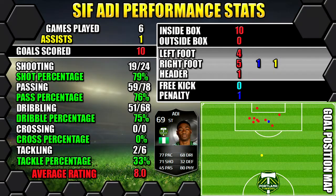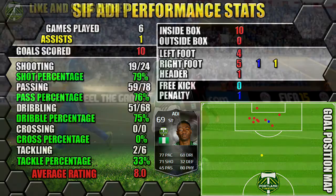Let's have a look at 2nd Inform Adi's performance stats. In 6 games, he managed to bag himself 10 goals and get 1 assist. All of his stats are on the left, goal information is on the right, and the position map shows where his goals were scored and that assist was created.